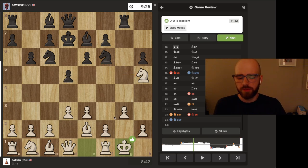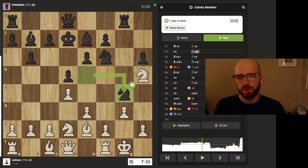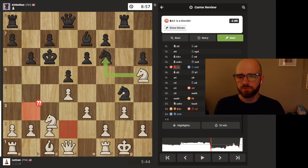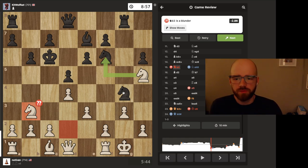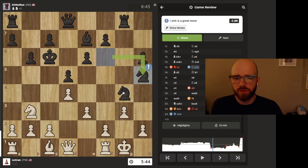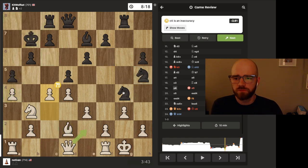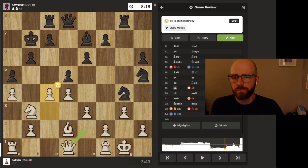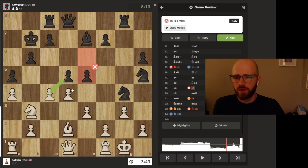I should have captured this knight a little bit earlier because I ended up blundering it later, or I should have just not blocked it. After he did this, I think I should have taken before he was able to block. I get why this is a blunder but honestly I was just playing the Cow the way it was meant to be played — definitely a blunder on my part. I wasn't sure what he was going for with such a long pawn chain — I don't know why he was challenging the tip of the pawn chain.